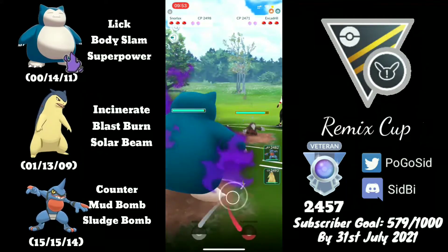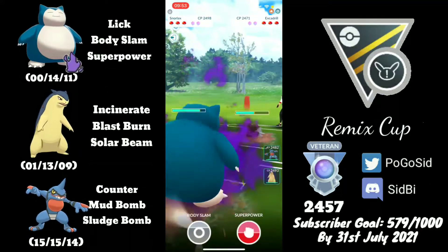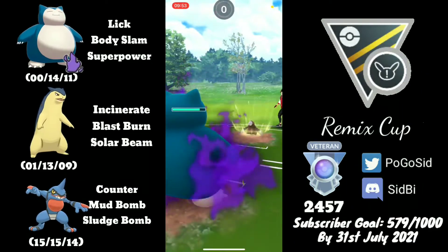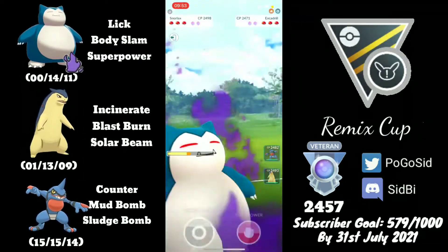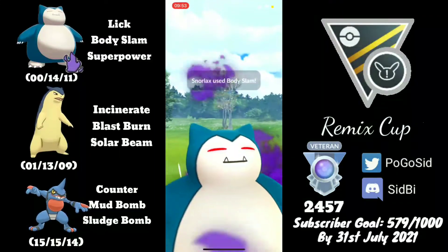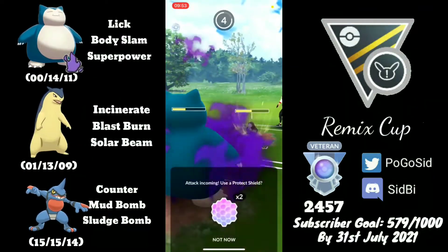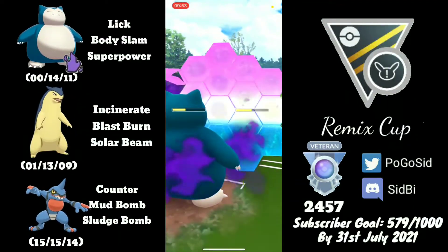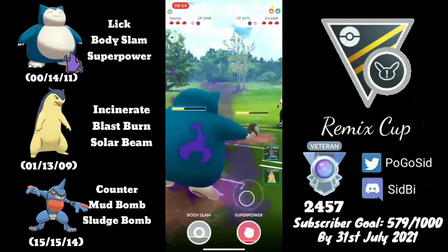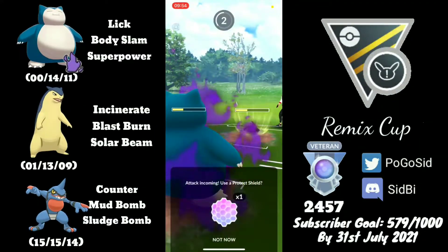We are in an Excadrill lead. In this matchup I like to take a Drill Run to the face, and then if the opponent decides to shield the charge move I invest a shield myself. If not, I let go of Snorlax and come in with Typhlosion to farm. This will allow us to shield the Drill Run and get to the next charge move, so I go for the shield — either we grab both shields or knock out the Excadrill to win this matchup. I got too greedy there.